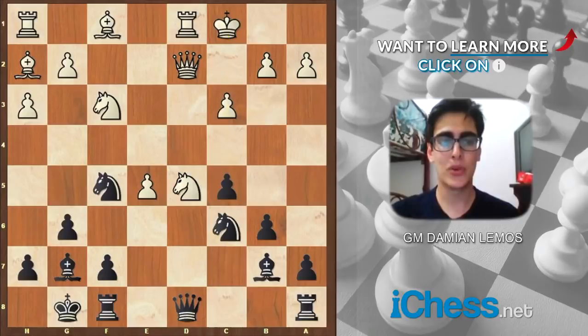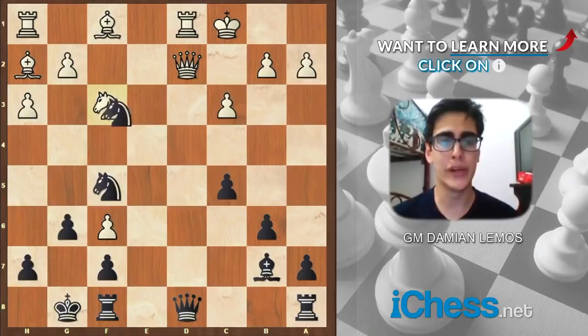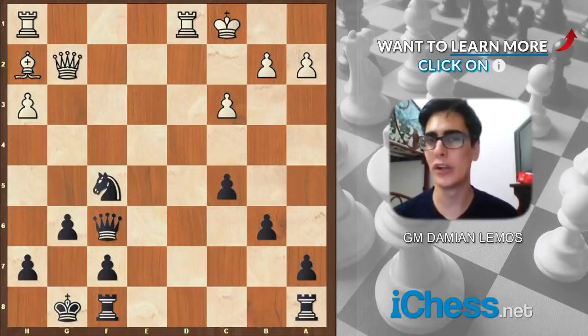So c3 — we have this bomb by Anand. White decides to check. Well, he gets our bishop pair if he wants to, by taking on f6. But we win a pawn here, or even more than that. Bc2 — okay, we can just make it easy: take the bishop, take the pawn on f6, and there's no real counterplay for White. He's down two pawns, no attack.